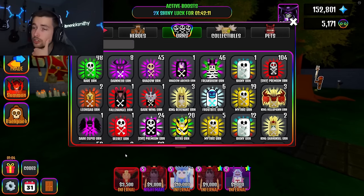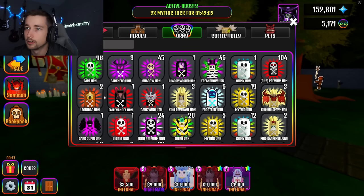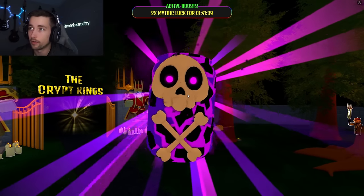I want to start opening some of these. I haven't even opened darkness yet — since I had eight super punches, 20-something demon girls, and a ton of the other ones, I did get eight darkness. I don't know what to start with, there are so many options. How about we start with the shadow urns? Let's do it. This is what we want — corrupt angel, okay. Corrupt angel is a one percenter.